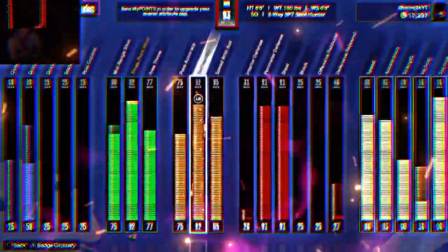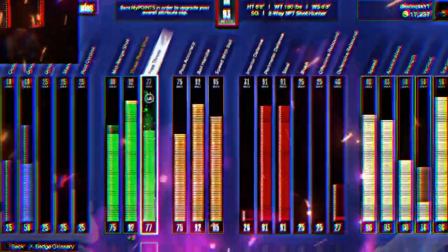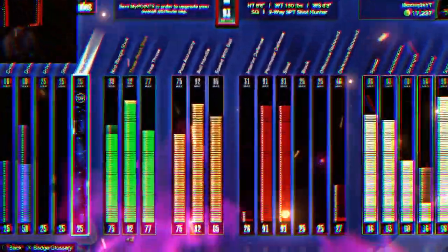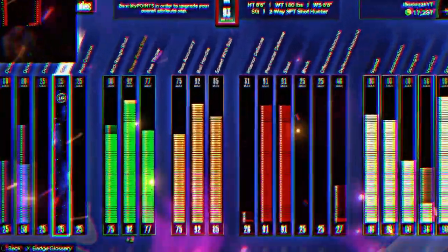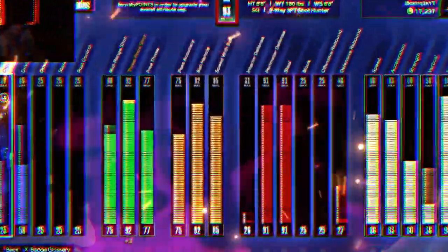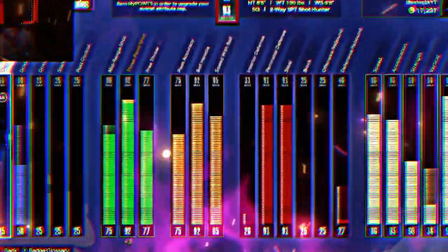92 ball handle, 75 pass accuracy, 77 free throw, 92 three-ball, 80 mid, no post control, no standing dunk, no driving dunk, 80 driving layup, and 60 close shot. So that's the build stats for y'all boys. Let's get right into the three jump shots for this build.